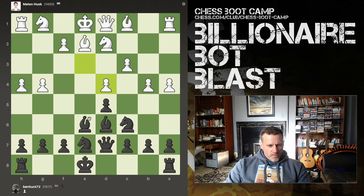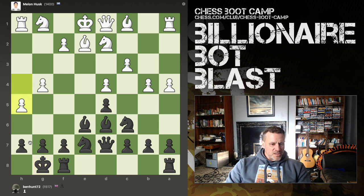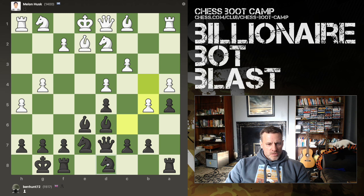He can't castle anywhere. I can't see him going either side of the board, to be honest. This is a mad bot. If I push h6, how can I prevent that? But I can allow him to push h6 and I can push g6 — that's fine, so I don't have to worry. Let's see if he wants to keep pushing pawns even more.